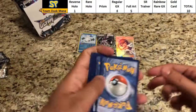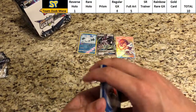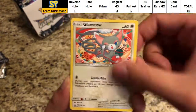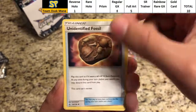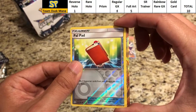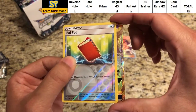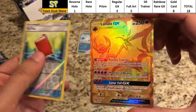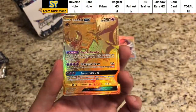Don't want to see the code color but I do want to share the code. Last pack: Murkrow, Magnemite, Snover, Glameow, Drifloon, Fighting Energy, Monferno, Unidentified Fossil, Honchkrow. The reverse is a Pal Pad. And the rare — one more hit — is it a rainbow rare? Oh, even better — it is the top scoring card, the gold card: Lunala GX! Good for eight points.